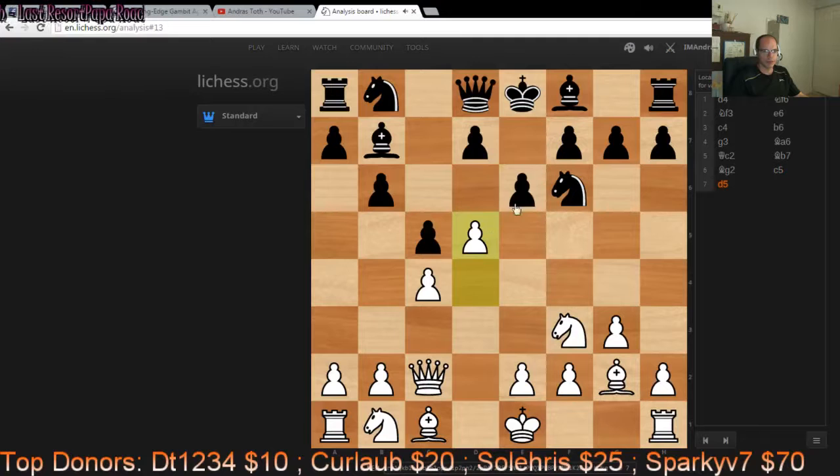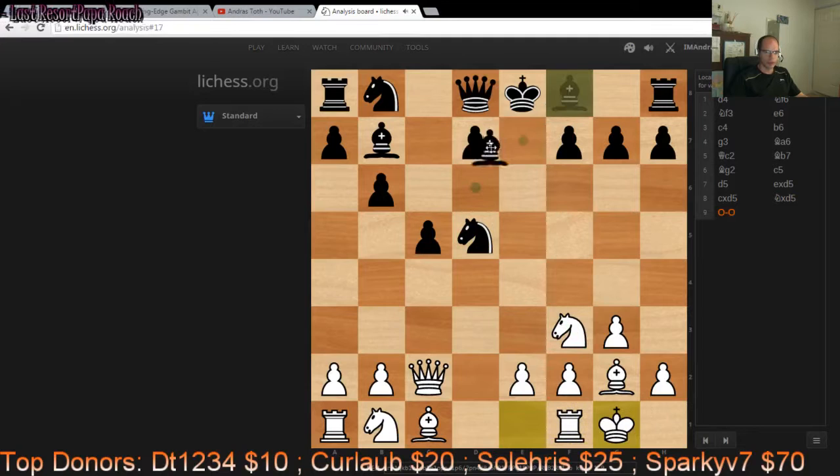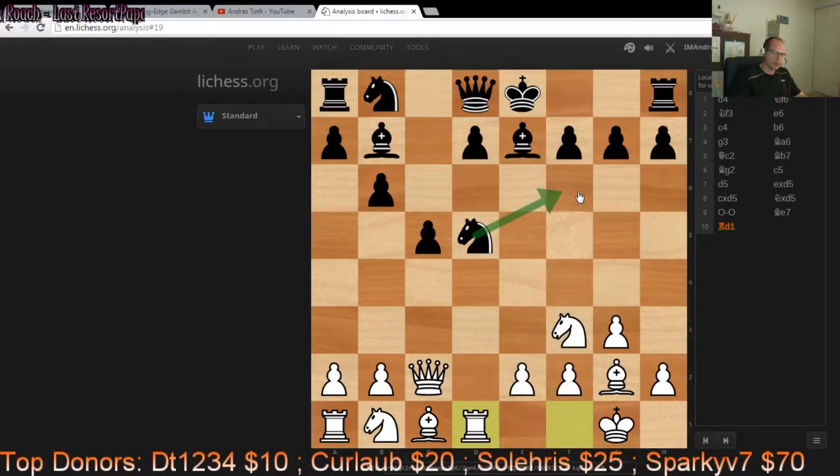— the Knight on D5 is a little bit awkwardly placed. It's in a possible pin, and it also blocks the D-pawn which is likely to be a backward pawn. So White has got quite a bit of pull for the pawn. Rook D1 — all logical moves. And probably best in this position is just to drop the Knight back to F6. In my opinion, the sooner you get the Knight out of this pin and out of the way of the D-pawn, the better.